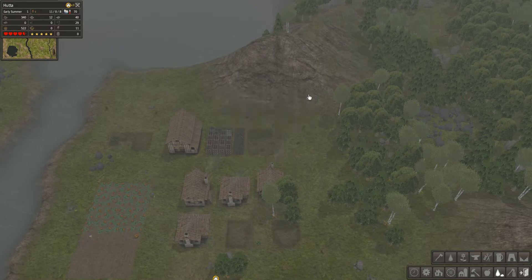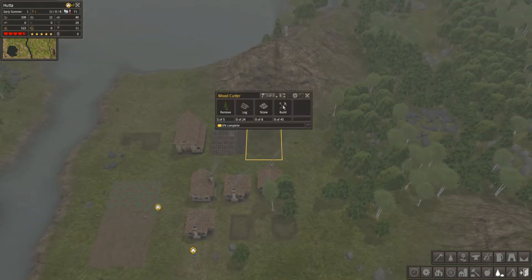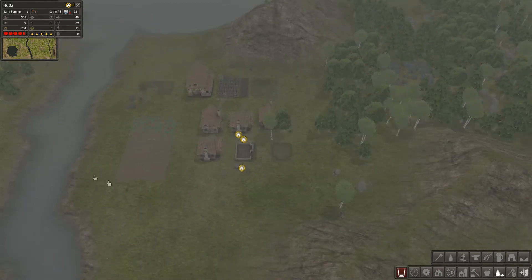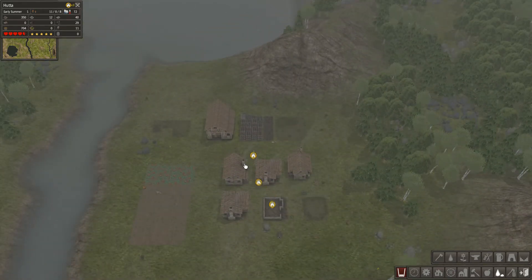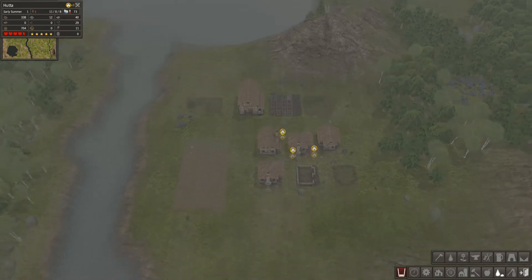It looks like the laborers have cleared the area for the builders, so now we're just waiting on a builder. We've got one of three — we could get another one. Yeah, that'll give us another builder. That's looking really good.